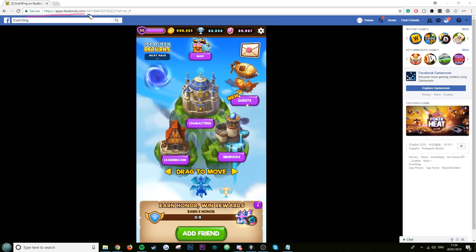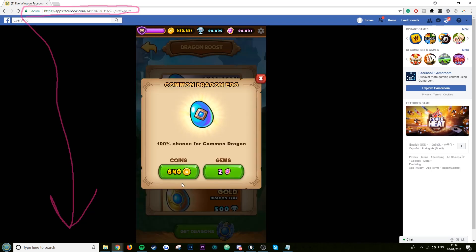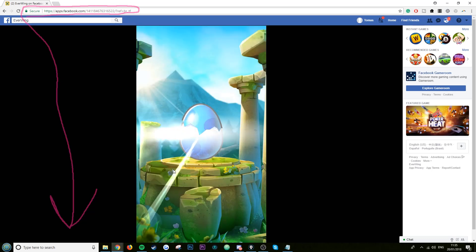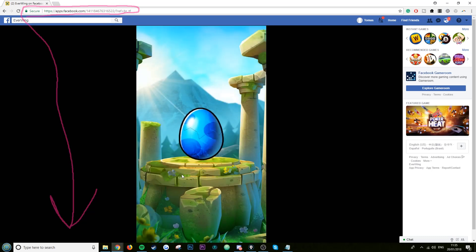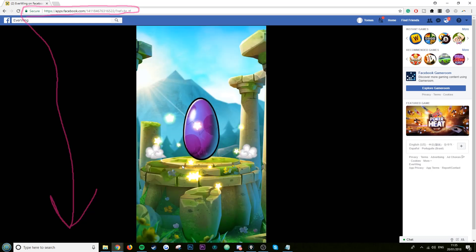First thing you want to do is go to the official Facebook website — it's linked in the description. Once you're on the page, go to sidekicks and buy seven sidekicks. Remember, even if you already have 200 sidekicks, just buy seven new ones, because it adds the new entities to the end of the list so you know which ones are the new ones.